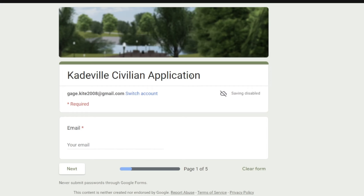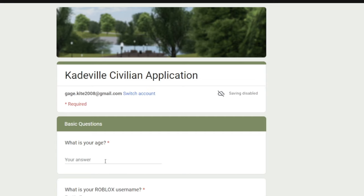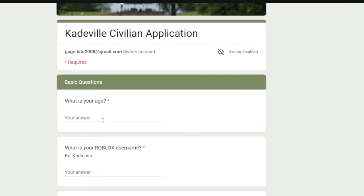When we open up the Cadeville application, you're gonna see the Cadeville civilian application form. Your email field is right here — you're gonna need an email to meet this requirement. You put in your email and click next. Then you'll see a few basic questions.